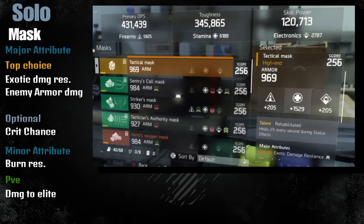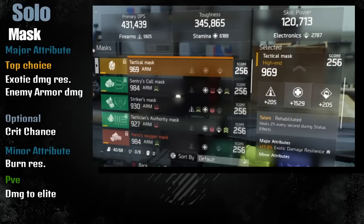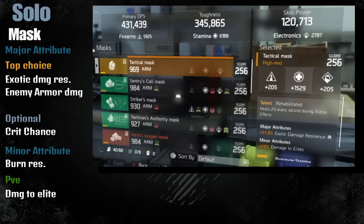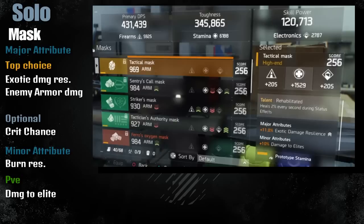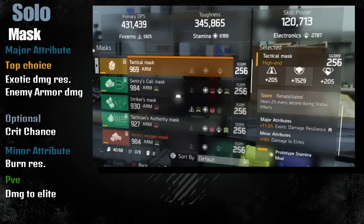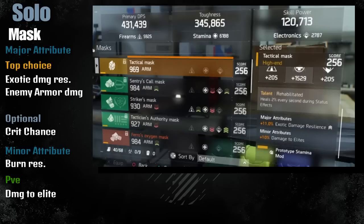For the mask, since you're solo you have to rely on status effect resistance, especially when people are throwing grenades, shock turrets, and fire at you. Every time you get bleed, fire, or shock you'll get some nice healing - that's why I'm using the Rehabilitated mask. For major attributes I still recommend Exotic Damage Resilience so you won't get one-shot from those Seeker Mine users, and for minor attributes make sure you have Burn Resistance.